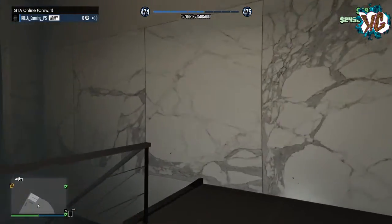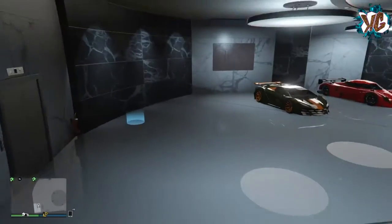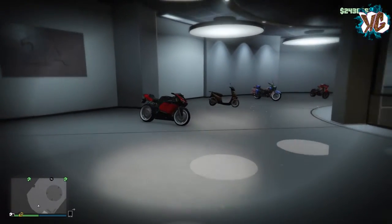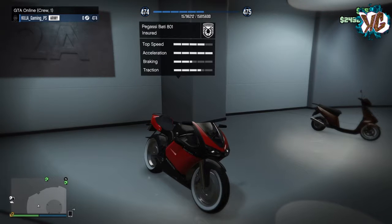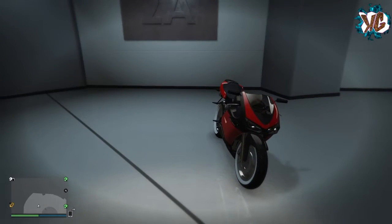Alright guys, I'll take you to my next garage down these lovely steps. This next garage consists of all my motorbikes. First off we've got the Bati — I'll do a racing video but I recommend everyone buy the Bati because it is the best bike you can get, especially with the new stunt races. It's the best for gliding too if any of you want to glide.